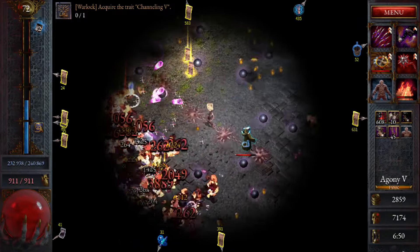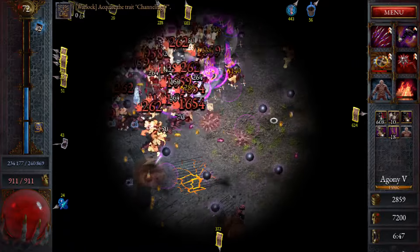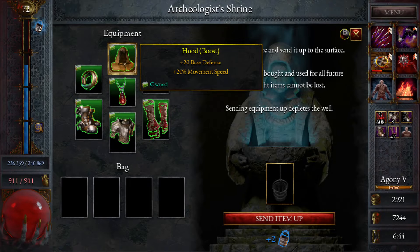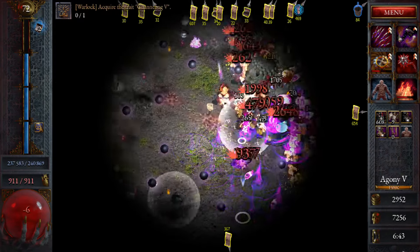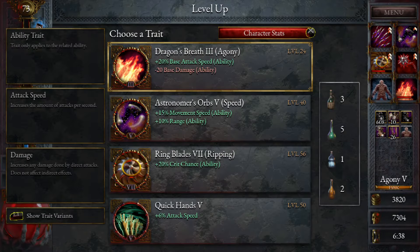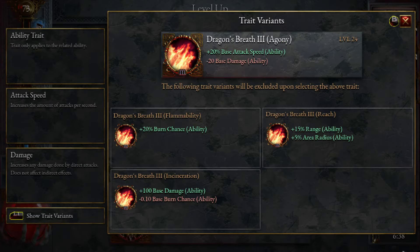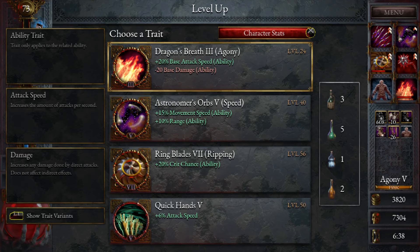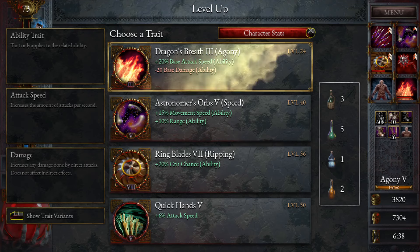We've got some extra burn damage now, which is nice. Let's continue — we're doing pretty good. We don't want base damage, do we — for attack speed? Let's go the orbs. Well, we kind of want this thing at level 3 though — let's just take it.